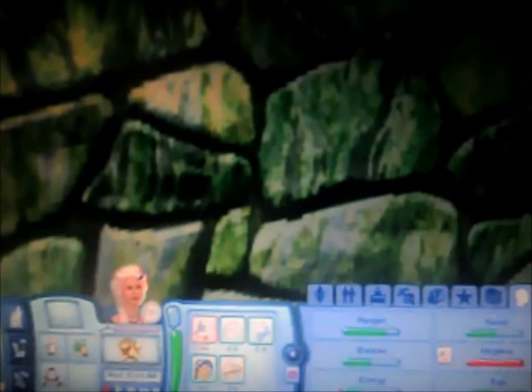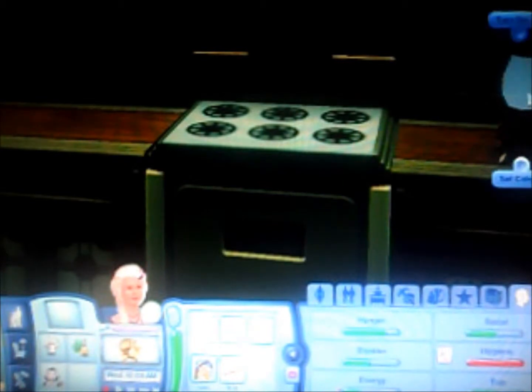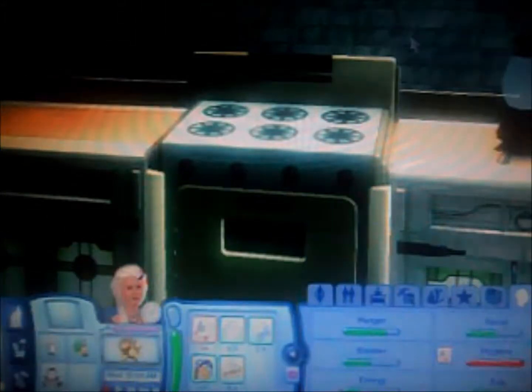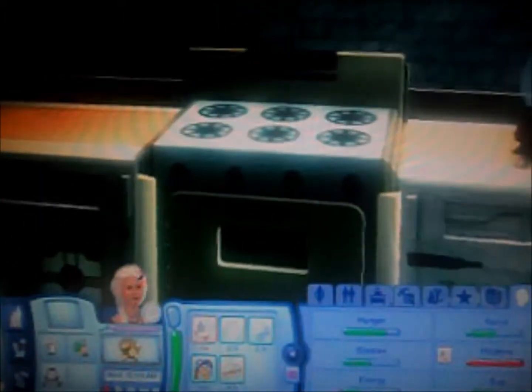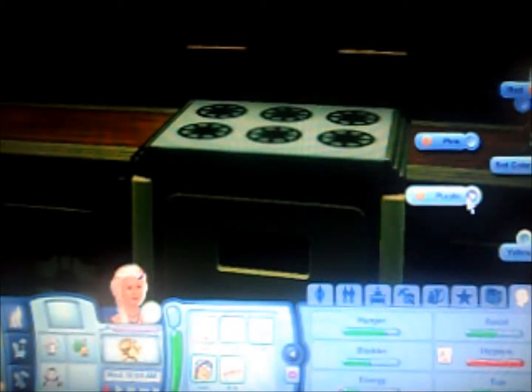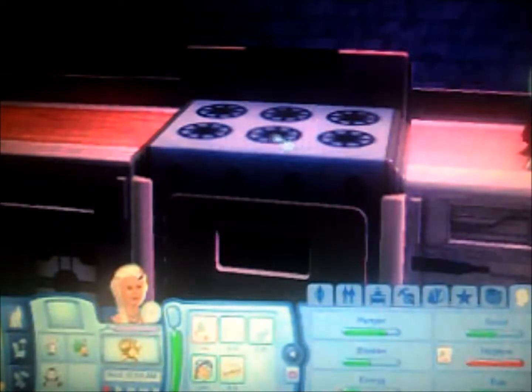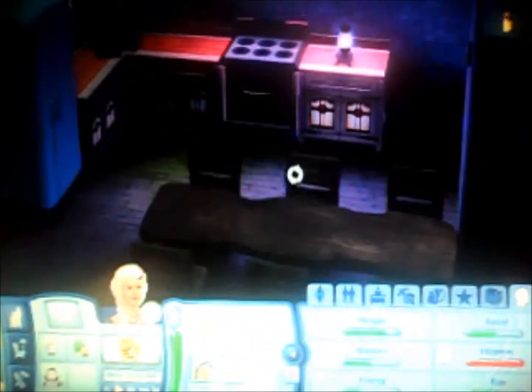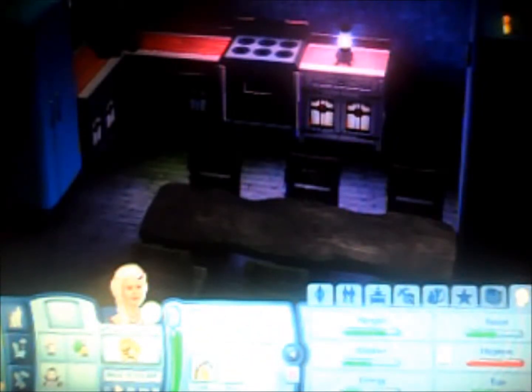You'll also notice I've got some new furniture up here. There's a new fridge and some decorative books. There's a really cool lamp over here which actually alters your Sim's mood. So if we set the colour to yellow and turn on the lamp — okay that's not really very yellow, we'll try purple. You can see how it kind of turns everything in the room purple.